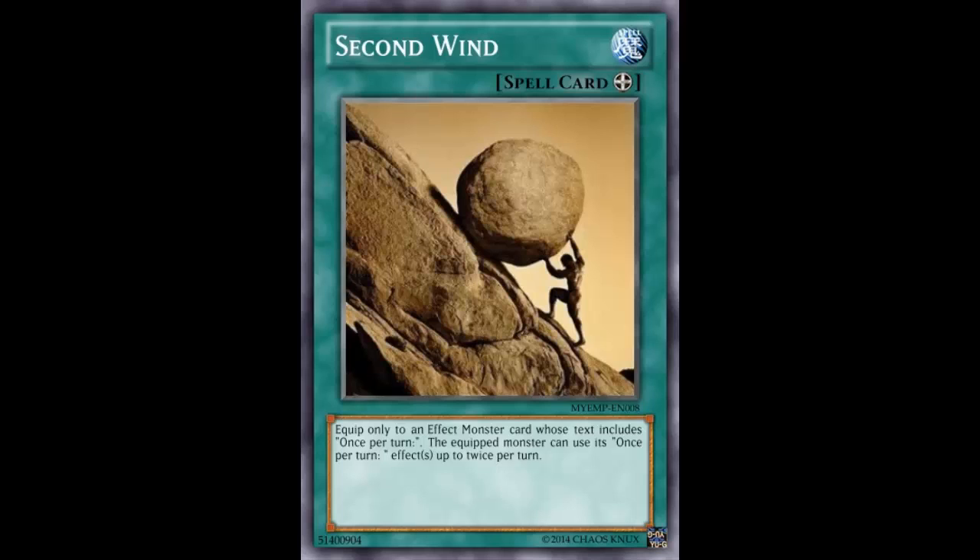Another thing you can do is double Scrap Dragon pop. You can have Scrap Dragon on the field — I'll use Bills as the target — Scrap effect: target Bills, destroy your card; Scrap effect again: target Bills, destroy your card again. Two pops, definitely good.